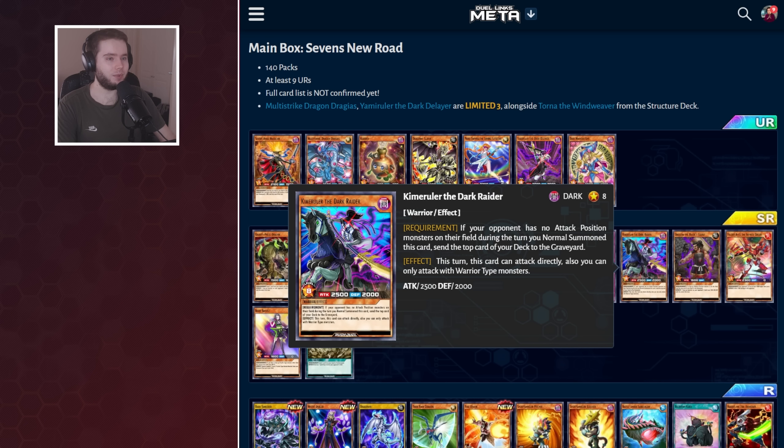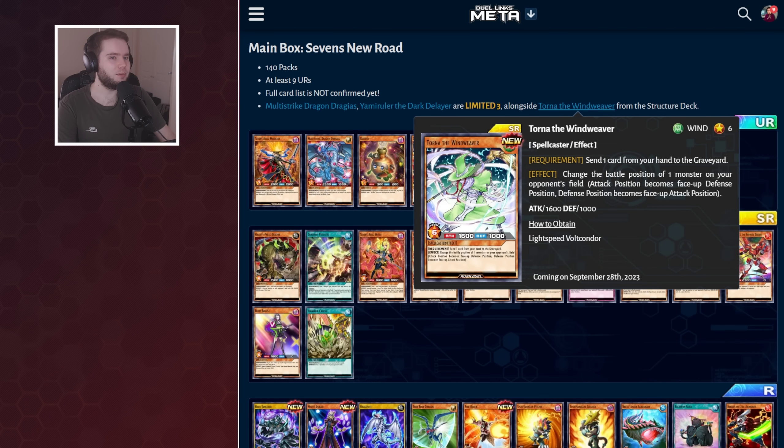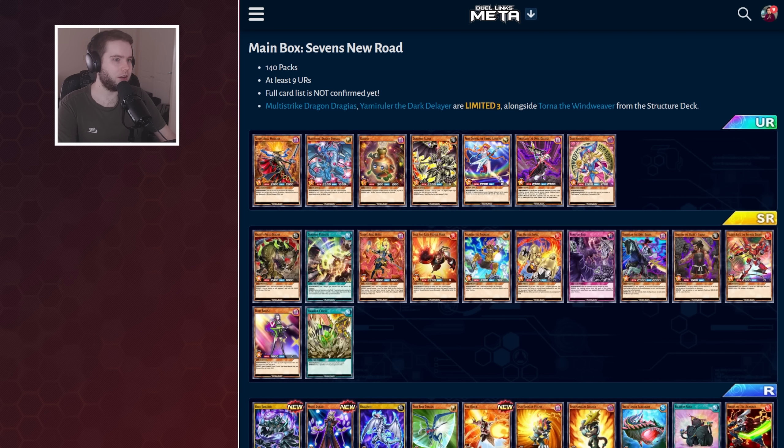Then we've got Kim Ruler, which is a very cool pseudo-boss for the Yamrula Warrior deck — it can attack your opponent directly if your opponent has no attack-position monsters on their field. It's a very niche scenario, but we have got a skill that does work with this to put monsters in a defensive position, so maybe there's a chance it will work out. But I don't think you can count on this effect going off all that often. Alongside it we've got Umagumi Ruler Squad, which can reduce defense points on a monster — the effect isn't that great for a level 6, and I'd rather play Torna, but given it's limited 3 you can't play alongside Yamrula, so the intention is to play this instead, which I guess is fine.